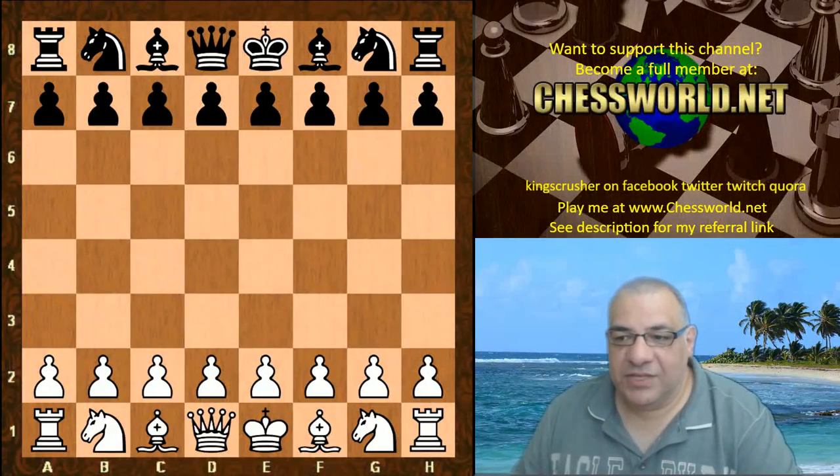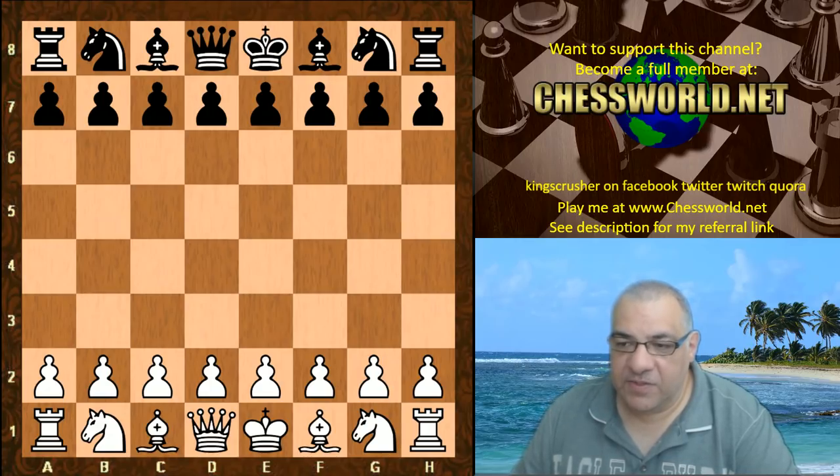Hi all. This is another interesting game by Cavalier Fu. This is Leelaid 495 against Lazer at 1.5. The time control is 5 minutes each with 10 second increments.